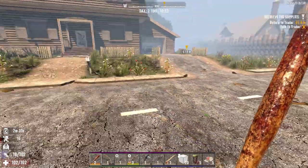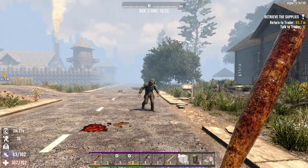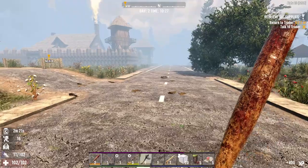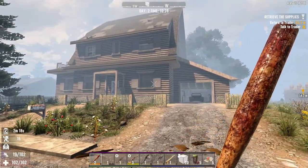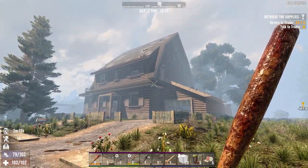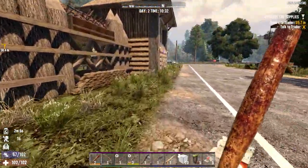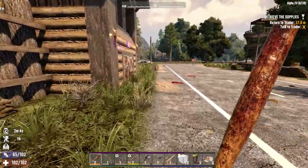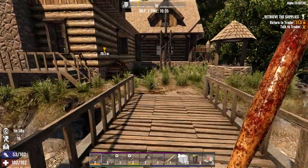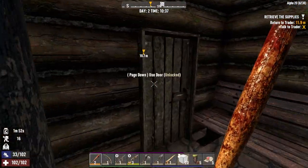That didn't work - missed his head. Probably got two more hits on this guy. Come on, there we go. I'm thinking this house might be a good place to live - it's a bit of a clearing, it's got a balcony, kind of nice. It's a bit big though - I don't like really big houses. Too much area to cover - if zombies show up on one side you've got to constantly run back and forth.